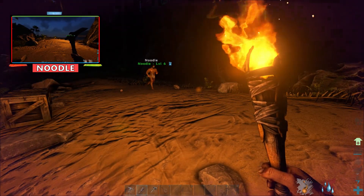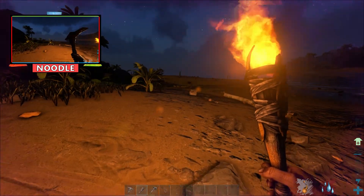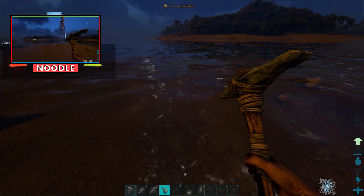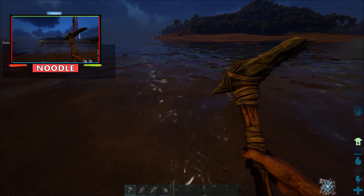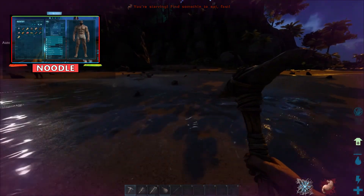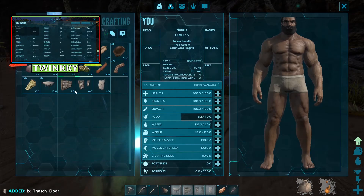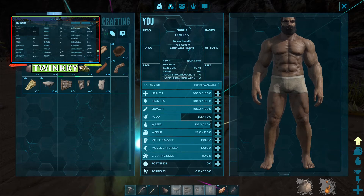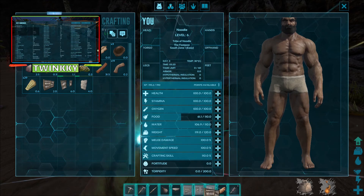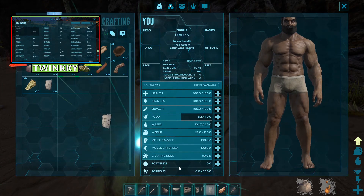Oh crap, I don't have a water skin. How do I fill up the water skin? Oh, you're gonna die. You've got to stand in the water - stand in the water and then your water skin fills up. You're starving. I'm going to go hunting, Noodle. If I go into here now, now that I've got this stuff, I can place you down on this slot, and then when I run out of them, I should be able to just automatically build more.